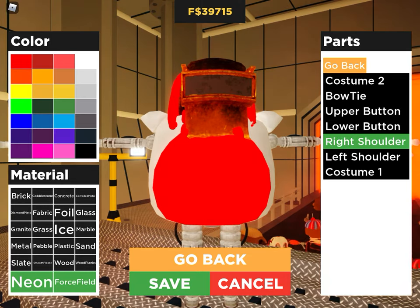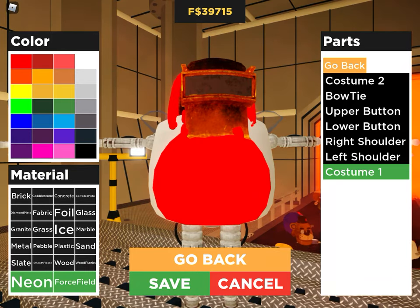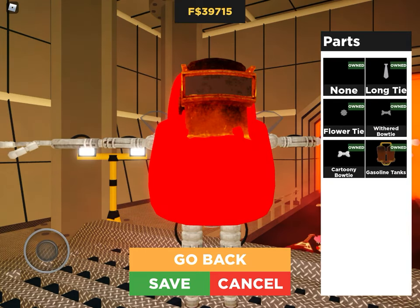For the shoulders, I would probably just make them invisible. To make them invisible, you want to make them dark gray and then force field. But if you don't have neon and force field, that's okay — you can just make them the color. You don't really need any front accessory.